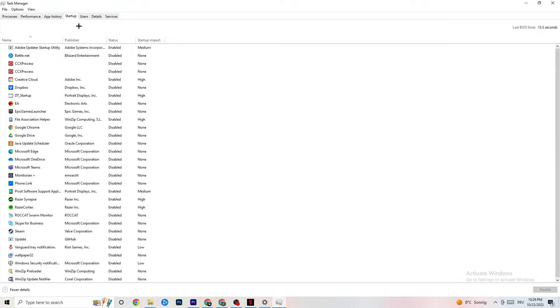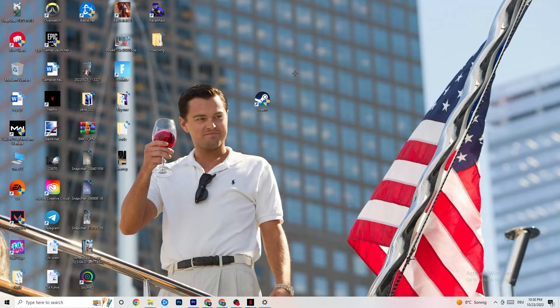Next, click on the Startup tab in Task Manager. Disable every single process or app that auto-starts and runs in the background that you don't need. For example, if you don't want Razer Synapse running, right-click it and click Disable. Do this for every program you don't want running in the background, then close Task Manager.